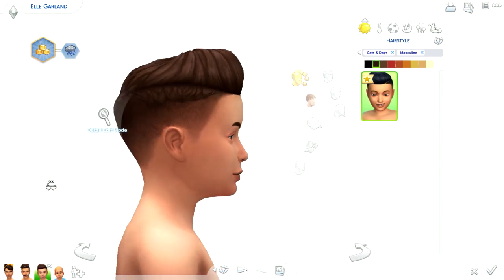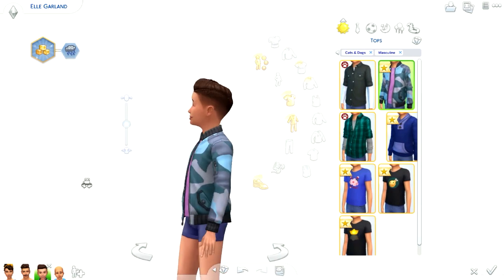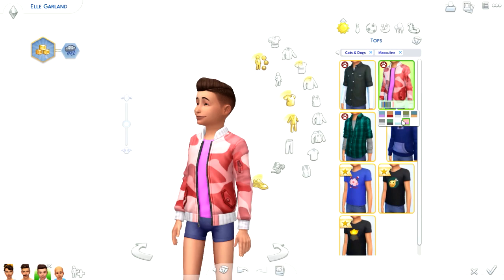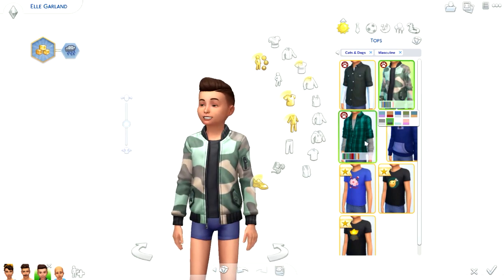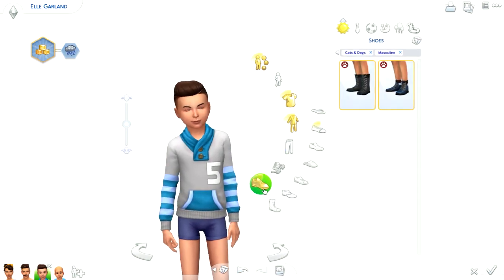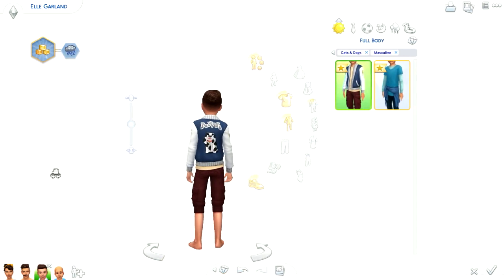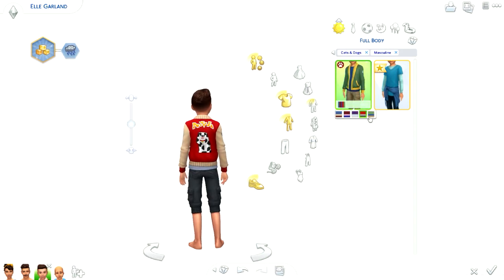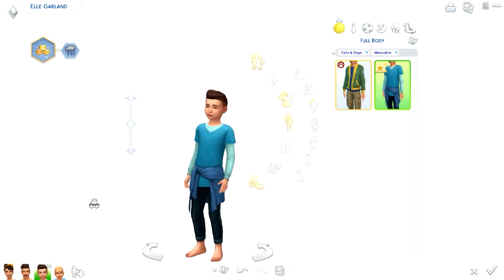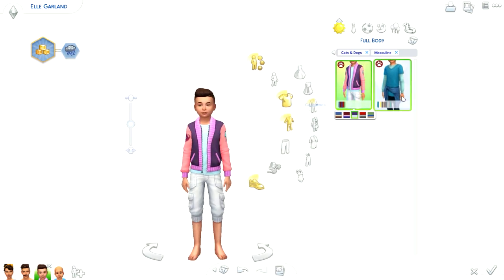Now boys — they got a new haircut which I do love. They got a nice bomber jacket, that's very nice. We got some more shades in there. This could work for girls too — if you crossed out the masculine you could have girls wear this as well. We got a new sweater, and for pants they didn't get anything. Shoes — they got the same thing that the girls got. And then for full body outfits — I like that. It's like a Letterman jacket, kind of. And then this one as well. I feel like you could have girls wear this too, because for some reason it didn't show up in the girls section. So that is everything for children.